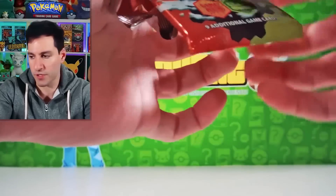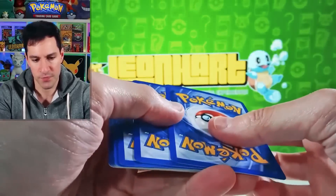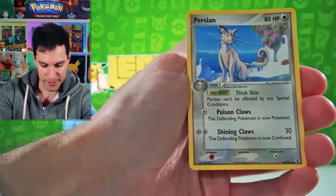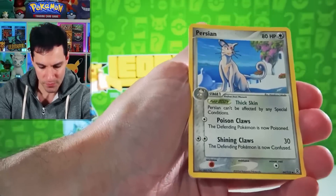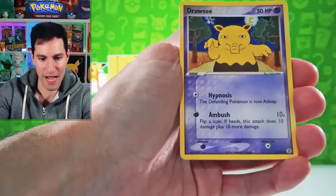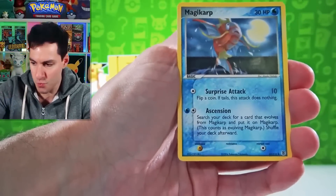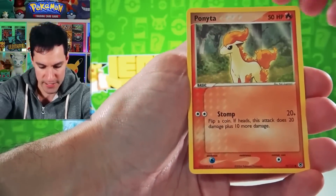I'll be getting more cards graded later this weekend or next week, so there'll be another grading video. This set only has nine additional cards, so there should be just two holos and no Gold Stars to pull. However, imagine — this pack is 17 or 18 years old. There's a Drowzee and a Zubat. The artwork in this whole set is beautiful. You get such different styles of illustrations — Magikarp looking at the moon, Ponyta in Snow White's forest.